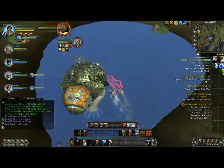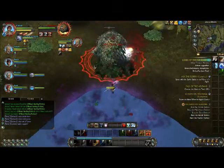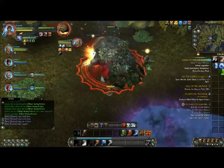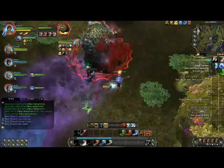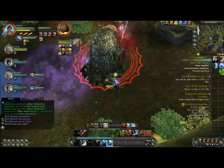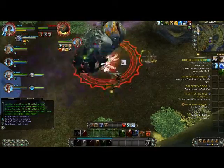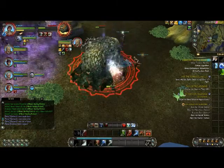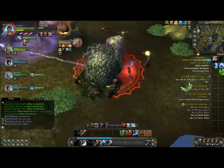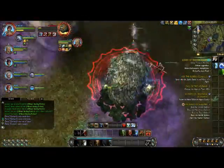This is the second boss. Again, pretty simple — it's just a simple matter of tank and spank mainly. He does a sort of gaseous cloud on the ground. That big purple glowy thing — you have to move out of that because it does quite a lot of damage. It also slows you, so you don't want to get caught between two of those. It's kind of a pain.